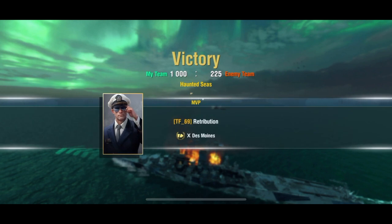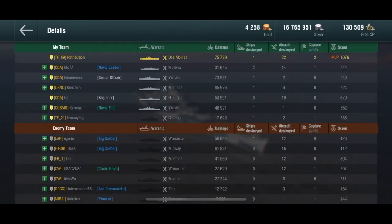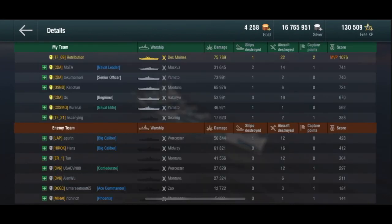Chang in the Montana took him out. MVP for the round. 75,000 damage and 22 planes shot down. Maury in the Yamato with 73,000 damage. Chang in the Montana with 65,000. Qs not as much damage as usual, probably because he was facing such an anti-air build with the US ships — double Montana, Midway, double Worcester.